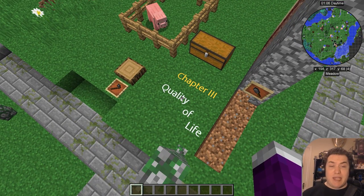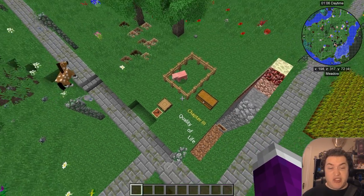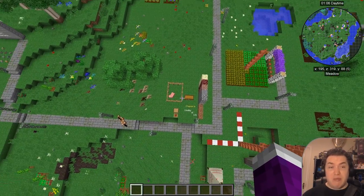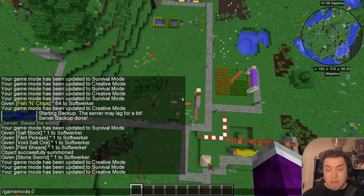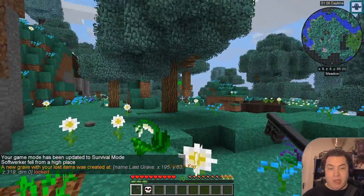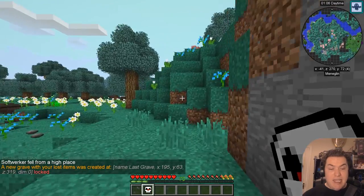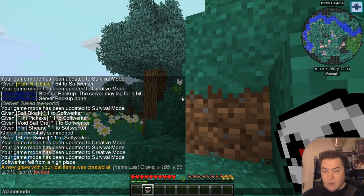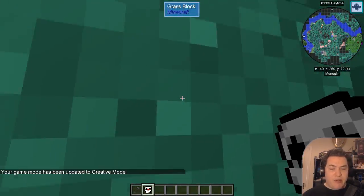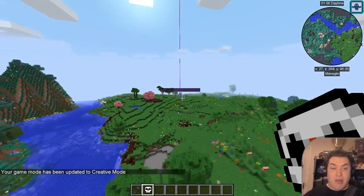And here we are in chapter three: some small quality-of-life changes or tips that might help you get along better in your Ceftec Age Zero world. The first tip I have for you is: just go sleep and then die. Just die. Why? That's fairly simple — because now you have a compass that leads you to your home. Make sure that you have set your spawn point right where your base is.